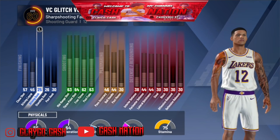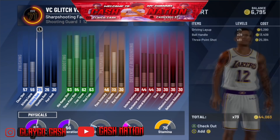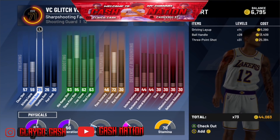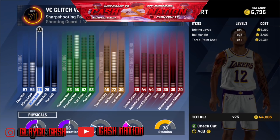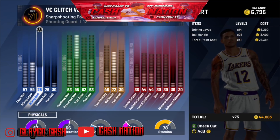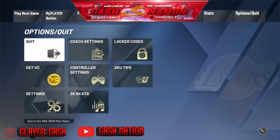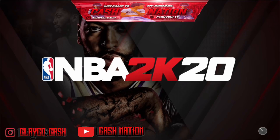As you can see, I got a sharp shooting facilitator with no driving dunk. I got a sharp shooting grand badge as well. Look at my ball handling — I got maxed out three. This is not my main build, but I'm gonna show you for this video purposes only. I have no driving dunk, but I'm gonna get contact dunks, pro dribbling moves, all hot zones, badge upgrades, MyCal upgrades, double VC — everything you'd like in one go.